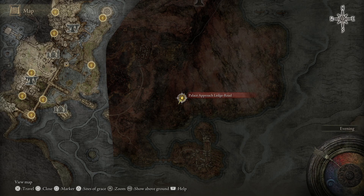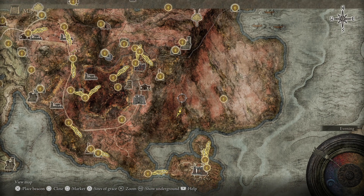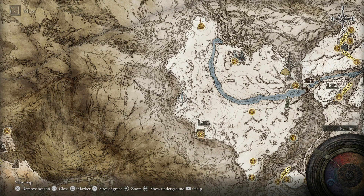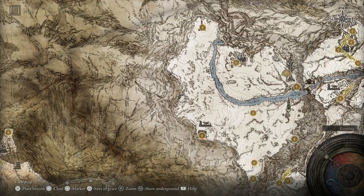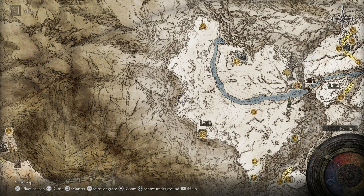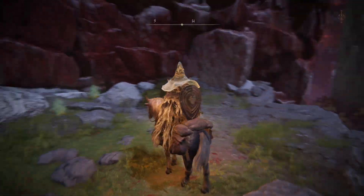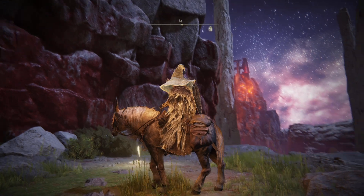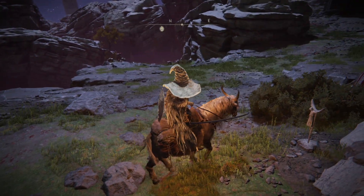I'm going to assume that you can get to the Palace Approach Ledge Road. This is accessible from the western tip of the Consecrated Snow area. And then once you've gone through the teleporter, you'll drop down a series of drop-offs and you'll come to the Grace. That's where we're going to pick up from.